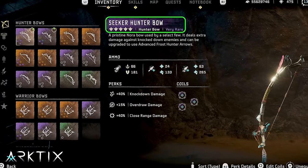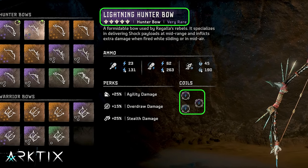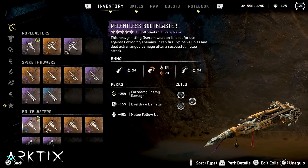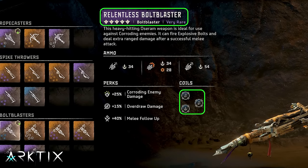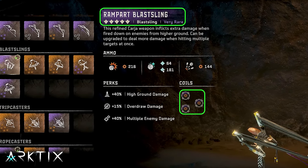For Frost, we're going to use the Seeker Hunter Bow equipped with three 15% Frost Coils. We'll also grab the Lightning Hunter Bow loaded with some Shock Coils. A Sharp Shot Bow is always handy for some quick damage, so we'll grab the Delta and load some Impact Damage Coils. But our primary damage weapon is going to be a Bolt Blaster — specifically the Relentless — coiled with Concentration and Impact. The Rampart Blast Sling will be used for triggering traps, with some Explosive Damage Coils on it.